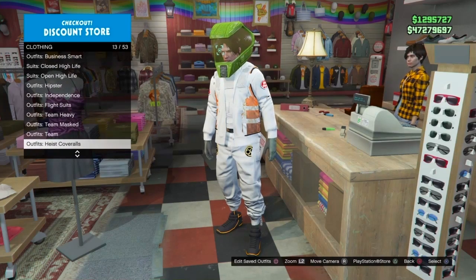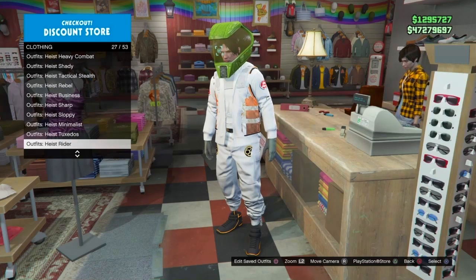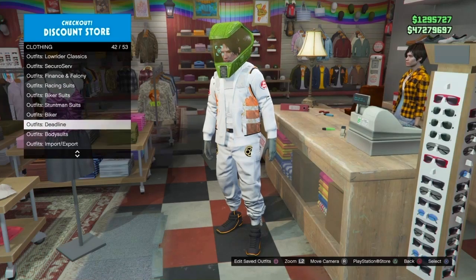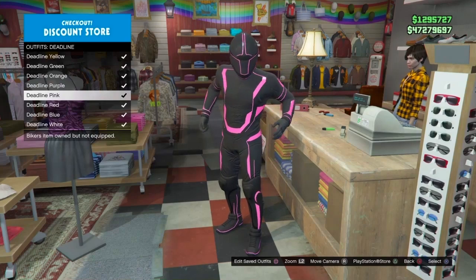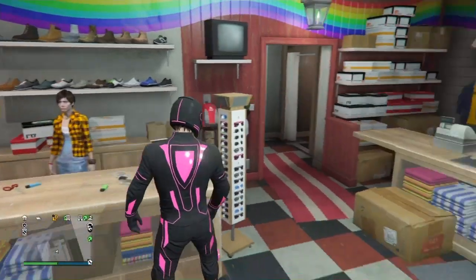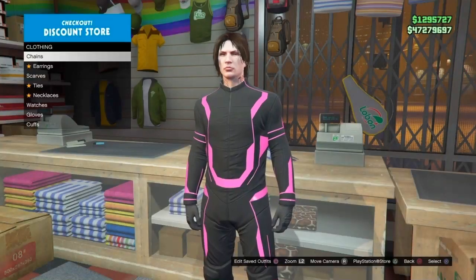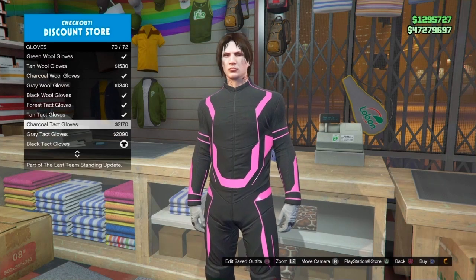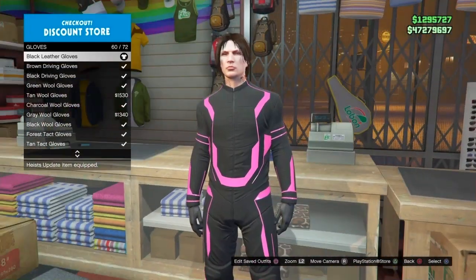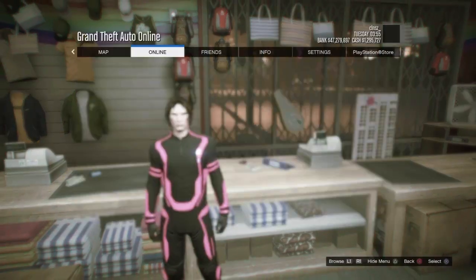Back out, go to Outfits, and scroll all the way down until you see Deadline Body Suits. Purchase the pink one. Once you've done that, open your Interaction Menu and remove the head component. You can also change the gloves — I'm going to use the black leather gloves. Once you've equipped everything, press Options, go to Online, go to Jobs, Play Job, Bookmarked, and launch the mission in the description.